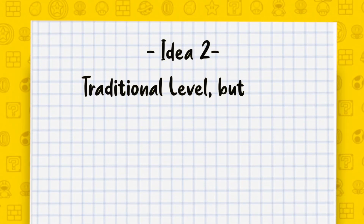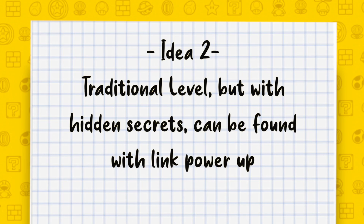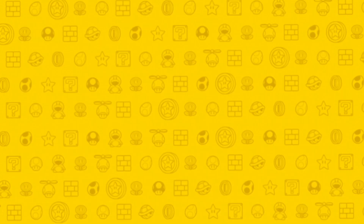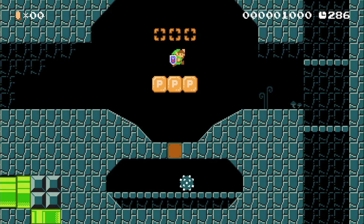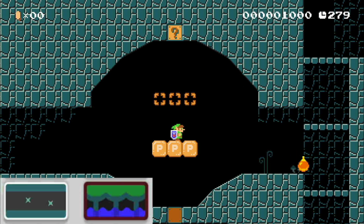Next we have a traditional level with hidden secrets, which can be found with Link's power-up. The best themes for this Link traditional level would be the forest or the underground, which would be a dungeon.